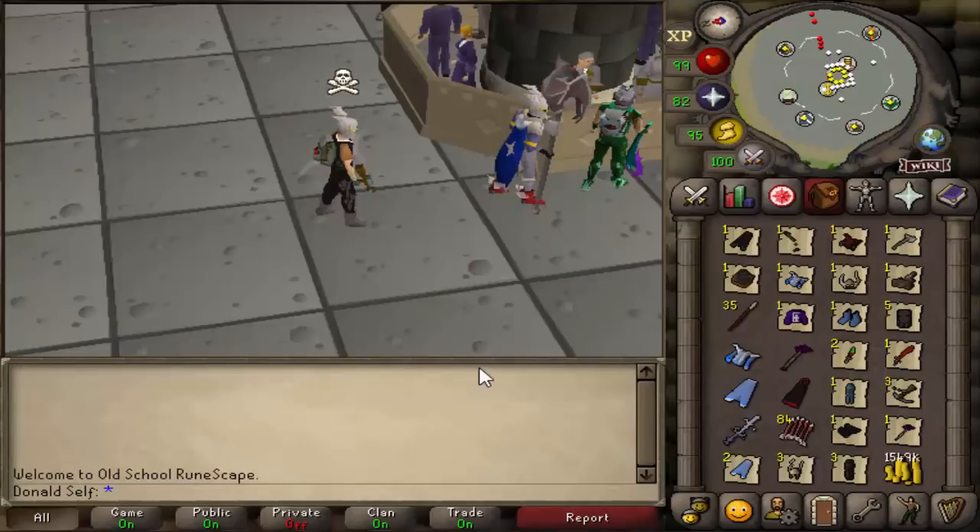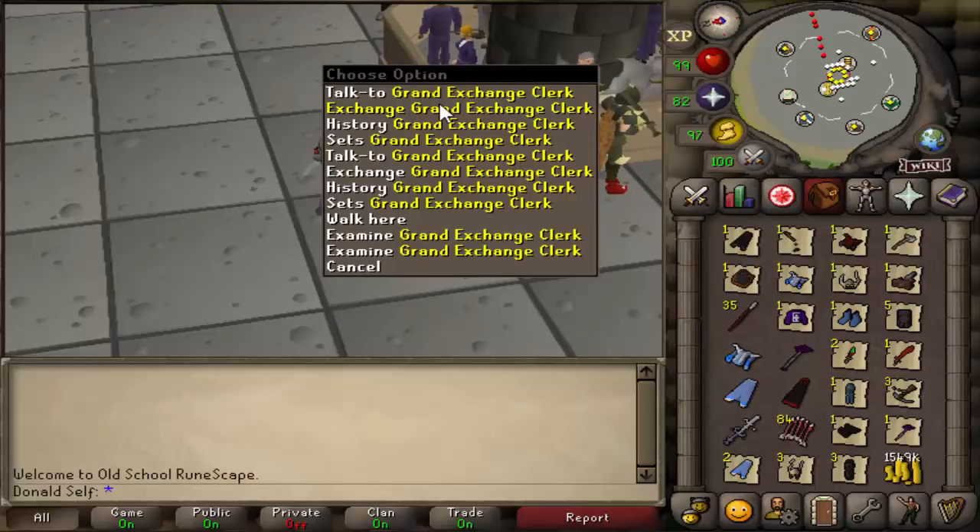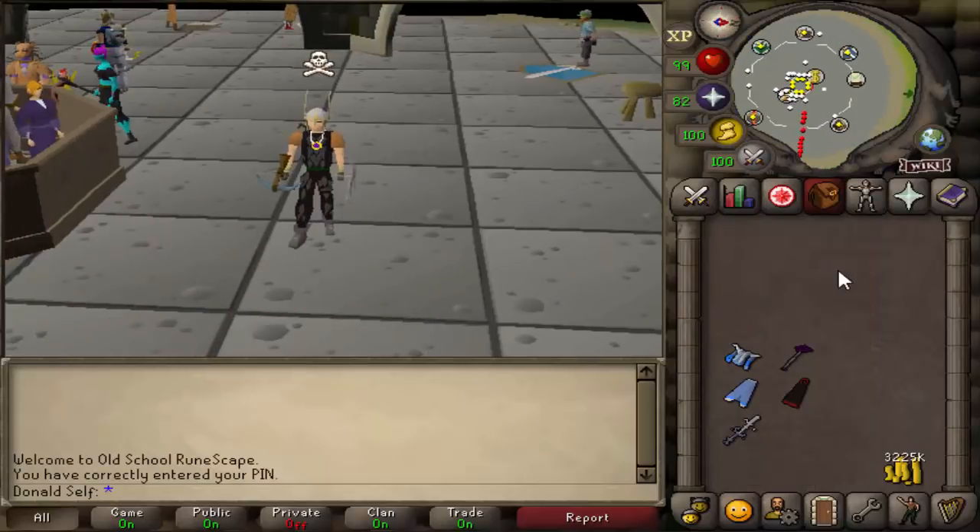In our inventory we have most of our bank value, with a little bit more in the bank. We're just going to sell everything we have both here and in the bank and see how much we've made today. I've just sold about everything of value and we have 3.2 mil hard cash. We still have our PKing supplies and our PKing set. Starting from just an AGS today, we've probably made about 4 mil worth of value, if not more. A very good start to the series.